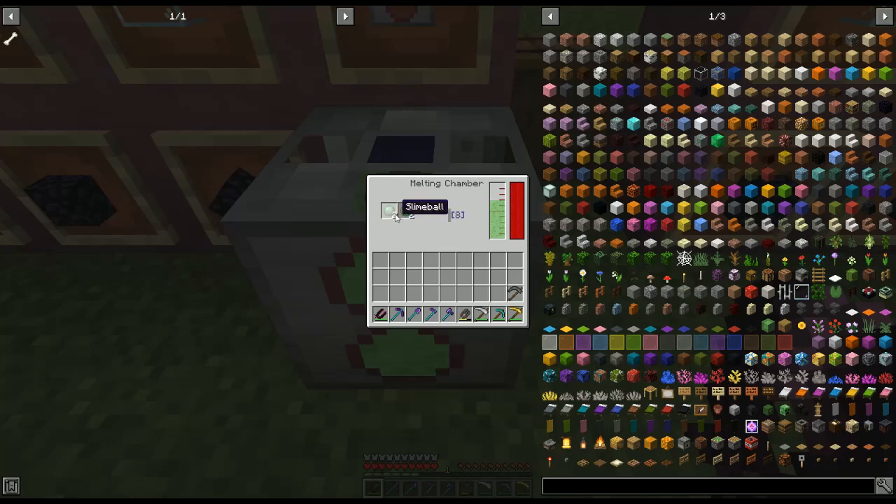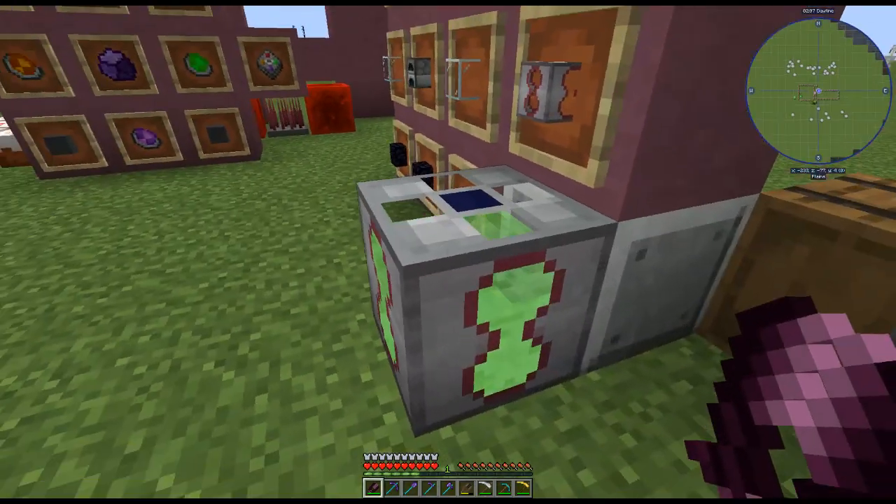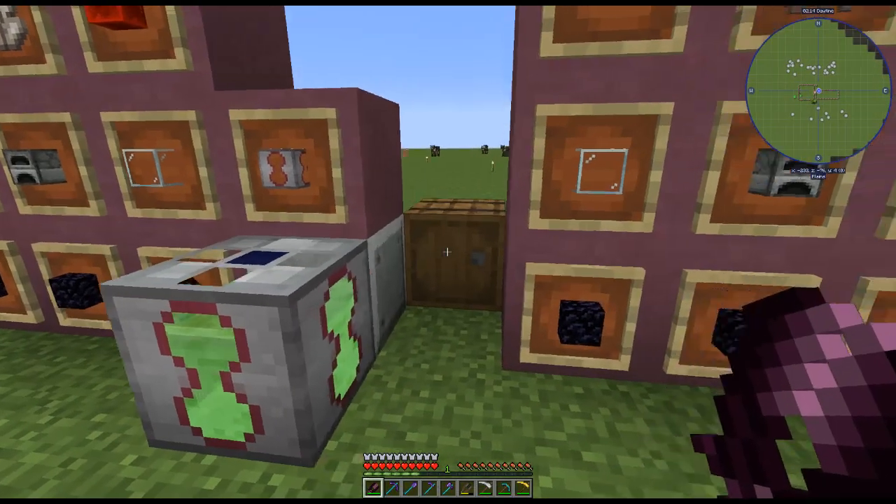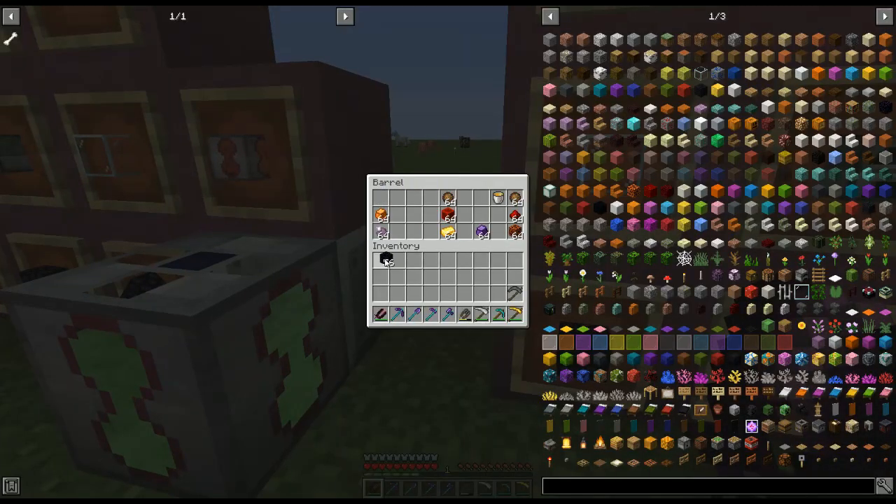I went ahead and melted some stuff already. All you do is have one slime — this is for liquid slime. For honey you'd just have honey in there, and so on. That's how you use the melting chamber. You can then take the output over to our next machine. We'll grab some stuff from over here to make things for our next part.